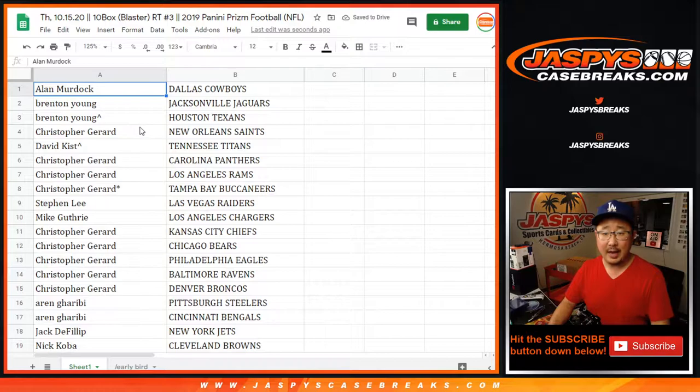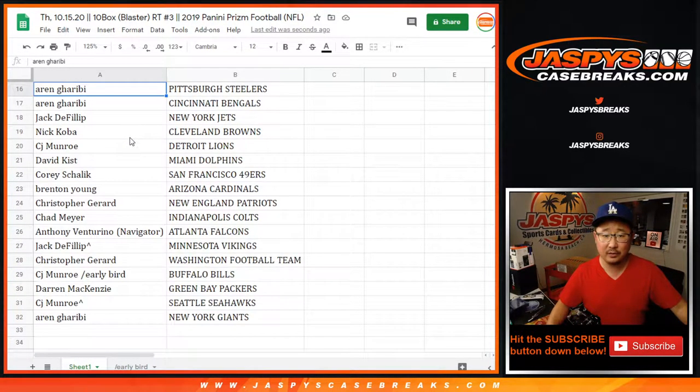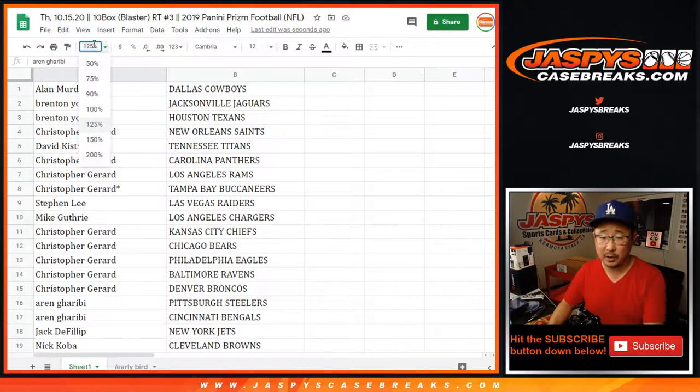Allen with the Cowboys, Brenton with the Jags, Brenton with the Texans, Chris with the Saints, David with the Titans, Chris with the Panthers, Rams, Bucs. Steven with the Raiders, Mike with the Chargers, Chris with the Chiefs, Bears, Eagles, Ravens, Broncos. Arden with the Steelers, Bengals. Jack with the Jets. Nick with the Browns. CJ with the Lions. David with the Dolphins. Corey with the Niners. Brenton with the Cardinals. Chris with the Patriots. Chad with the Colts. Anthony with the Falcons. Jack with the spot — you won Vikings. Washington for Christopher. CJ with your early bird team — Bills. Darren with the Packers. CJ with the Seahawks. And Arden with the New York football Giants.